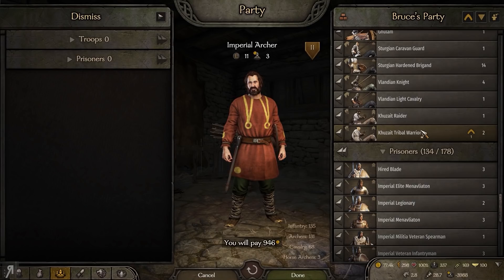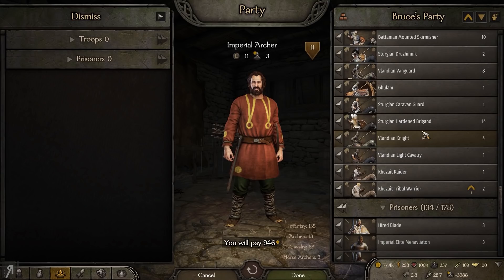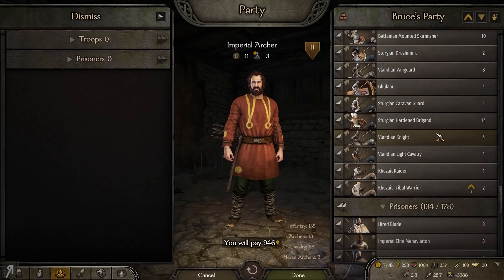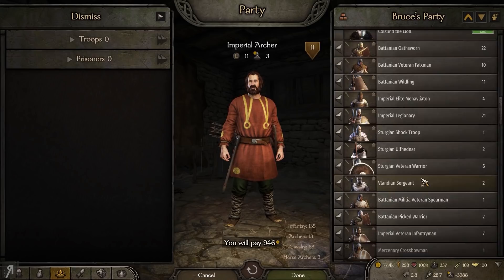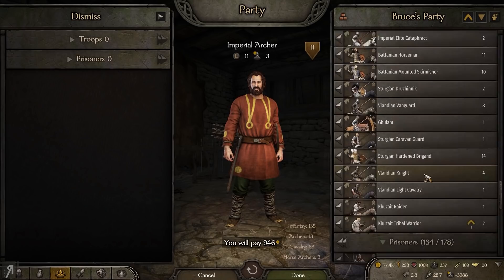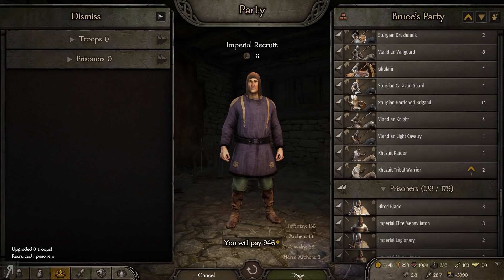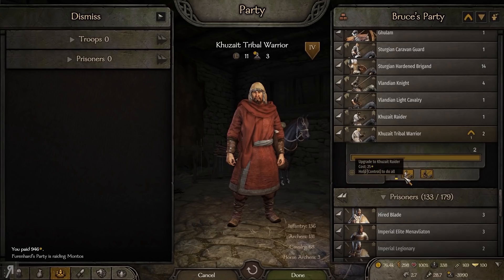There was a question in the comments of the previous video I want to address: how do I have so many units? The way I do it is literally by taking prisoners and using the 'Recruit All Prisoners' button in the party screen. Every time I go in to level up and upgrade troops, I also click that button. I take any prisoner regardless of type — looter or otherwise — and try to level them up as much as possible.